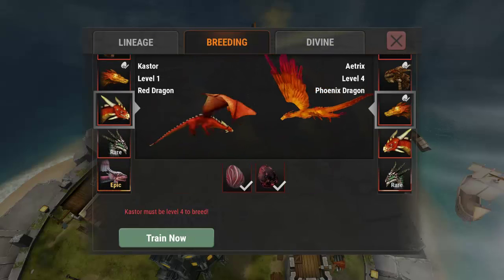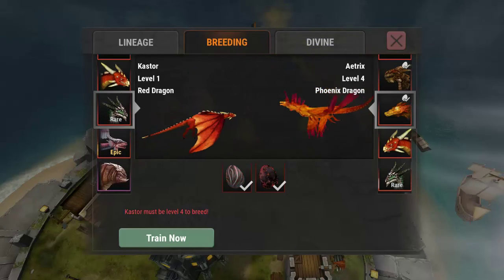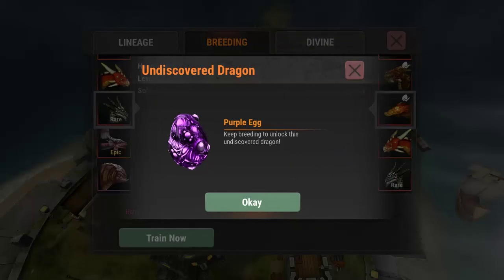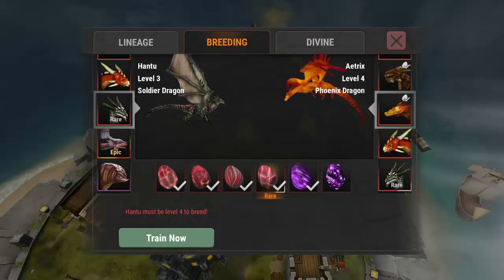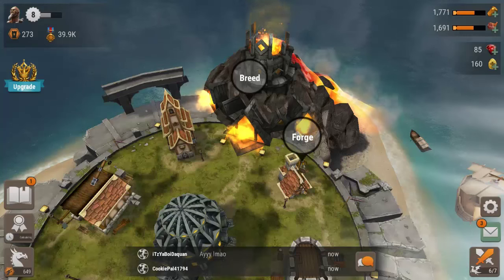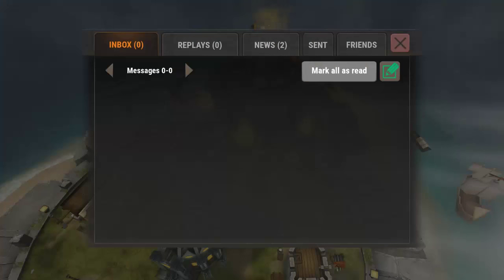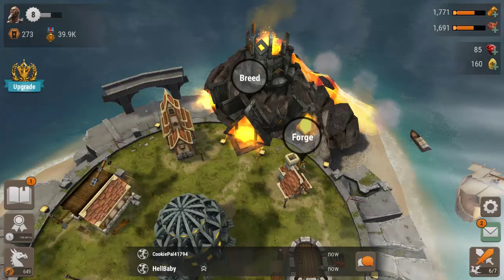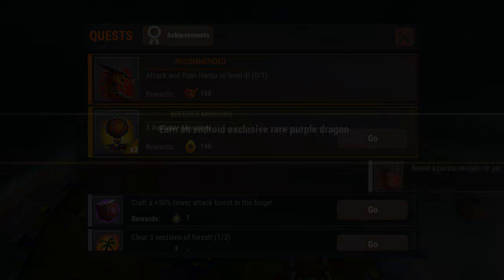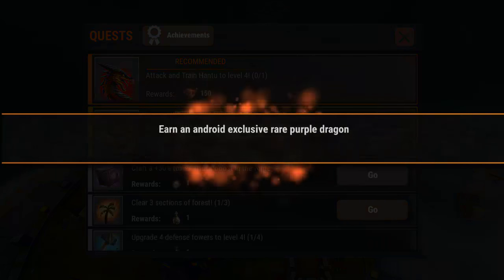For now, the ones that I have leveled up I can't breed anymore. That one right there I could breed - it's an undiscovered dragon, but I have to level this guy first. You're gonna want to use different dragons, that's why I say bookmark these things so you can actually go back and easily level up. There's also a pretty purple dragon to get as an exclusive Android dragon.